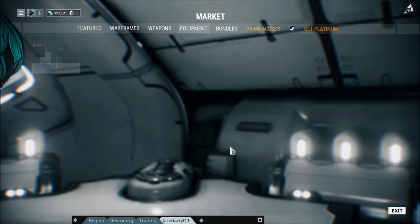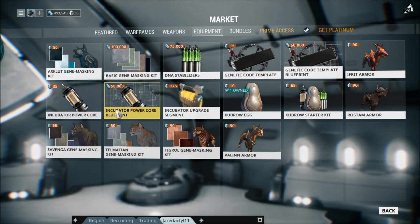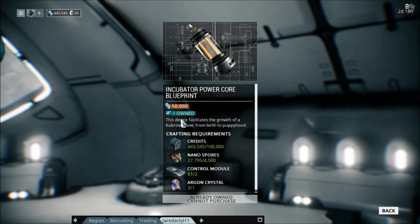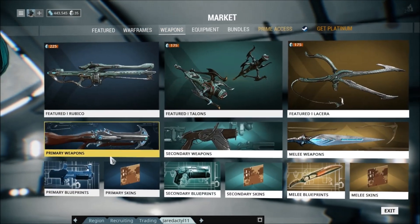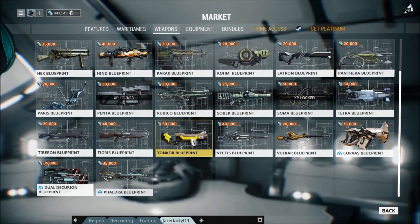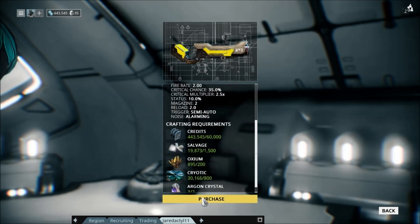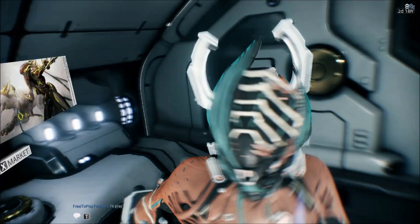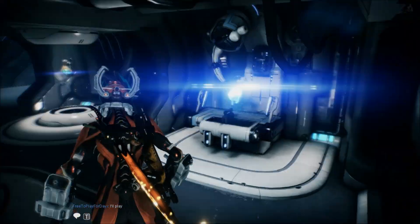I bought the blueprints for the Incubator Power Core and the Tonkor, and started crafting both of them, because I did get 3 Argon Crystals from the Tower 1 Survival Missions. The Tonkor requires 2 Argon Crystals and the Incubator Power Core requires 1 — those are pretty annoying to get. Make sure you go to the Recruiting tab and play this mission with other players.